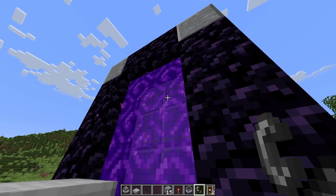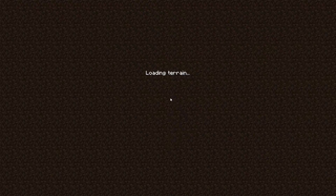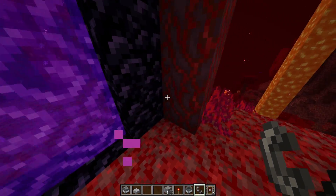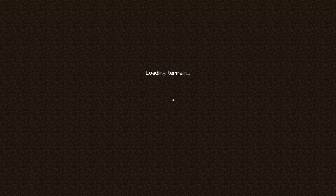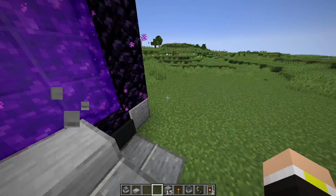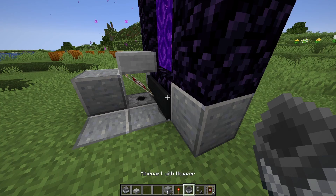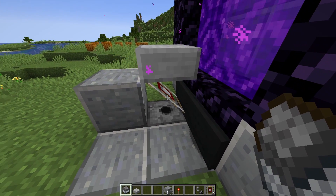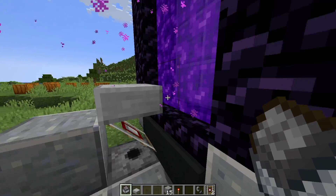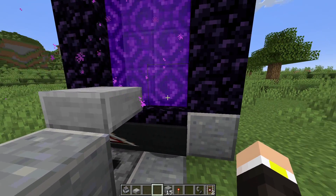Now light your nether portal and go inside the nether. Then go back into the overworld and take a furnace minecart, place it on the rail, and you can see it will go into the nether.